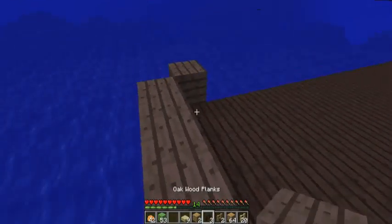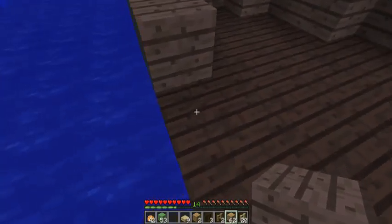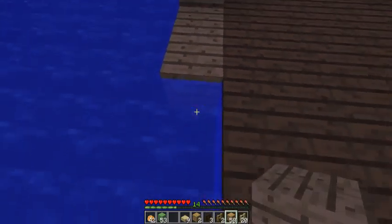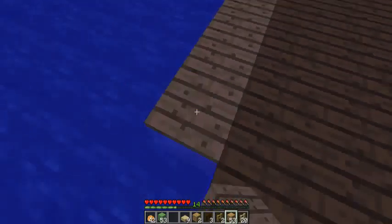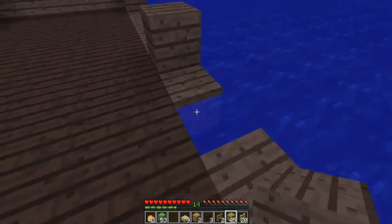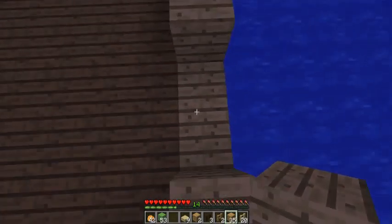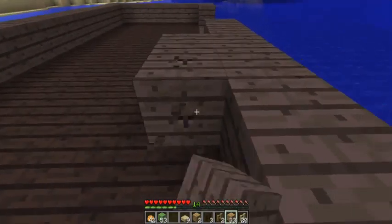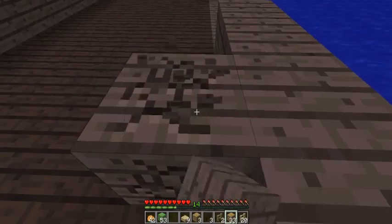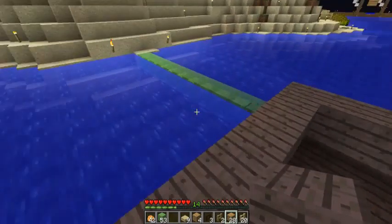Alright, I finished the platform and now I'm going to do the wall around it, which is just this. How I came up with this design was I looked up fishing boats - I went to Google shopping and there was a model of a fishing boat. I think it looks pretty nice and it looked like what I wanted, so I tried to copy it. Now for the hard part.